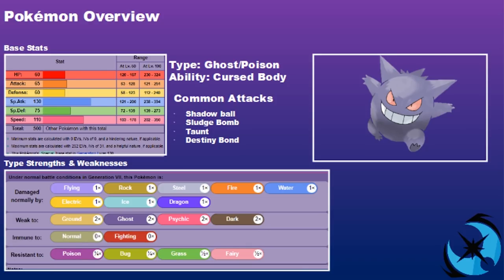Gengar has a base stat total of 500: 60 HP, 65 Attack, 60 Defense, 130 Special Attack, 75 Special Defense, and 110 Speed. It's very fragile and can't take too many attacks, but it has a brilliant Speed stat and a really nice Special Attack stat — it's going to be hitting fast and hitting hard.